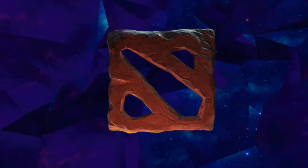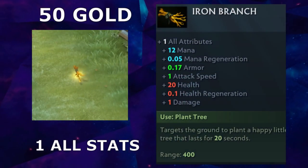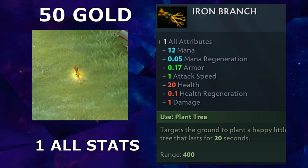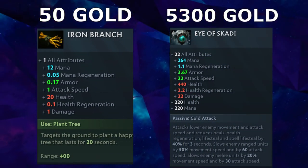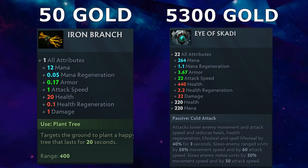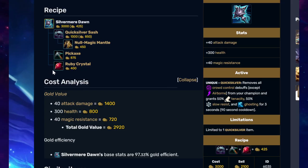In Dota, the most stats-efficient item, the Ironwood Branch, is also the cheapest at 50 gold for 1 strength, agility, and intelligence — or in general terms, about a 2% increase in almost every combat stat. Meanwhile, at just over 5,000 gold sits a stat item granting 22 in each stat, plus some health and mana. Not counting item unique effects, this is an efficiency loss of over 70%.